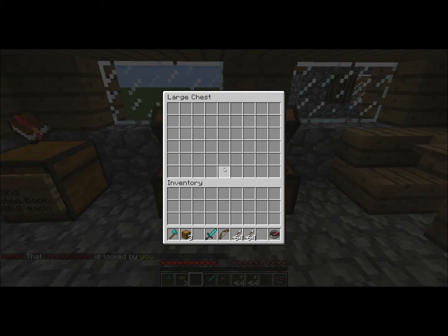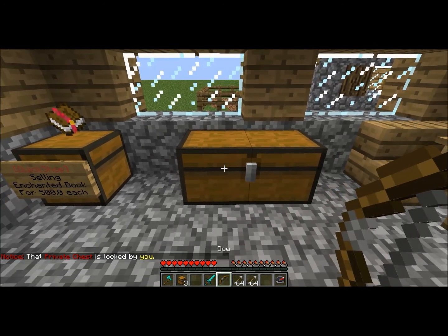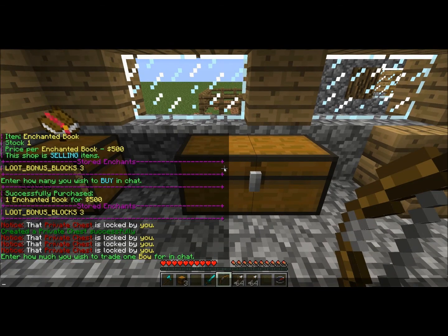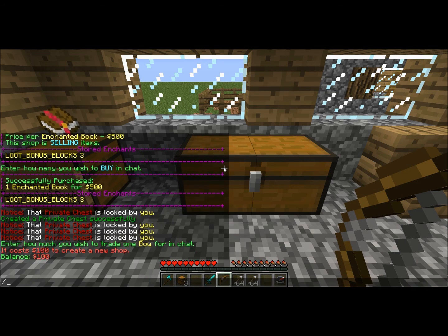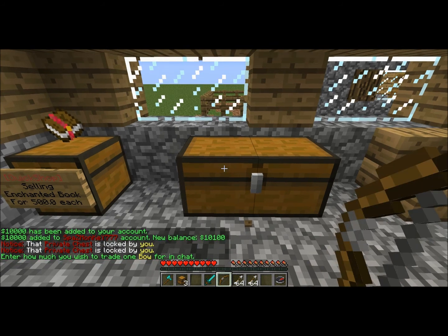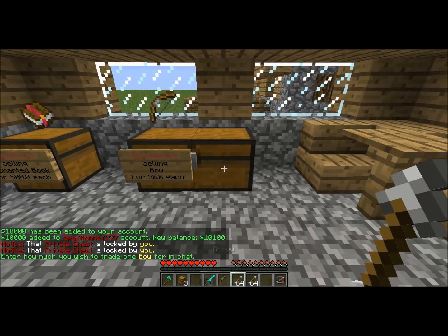The cool thing about the double chest is not only does it increase your stock, you can actually set up two different items on one chest. So we'll set up bows — left-click, sell bows for $50 each. And why not put some arrows next to it as well — same thing, crouch and punch.